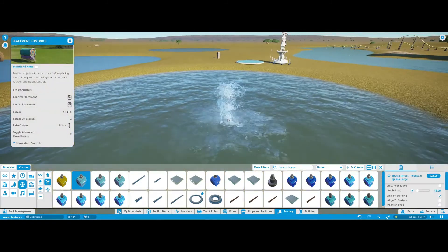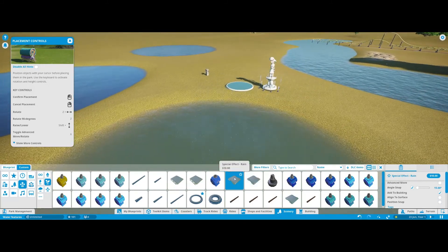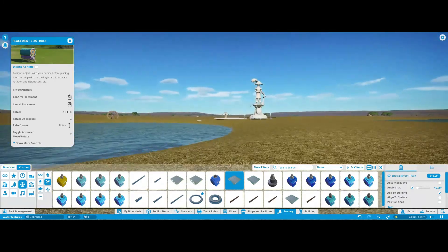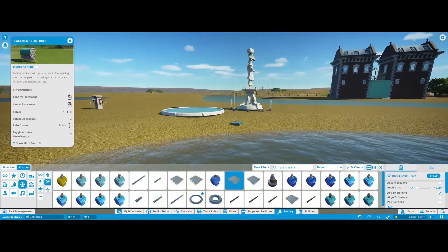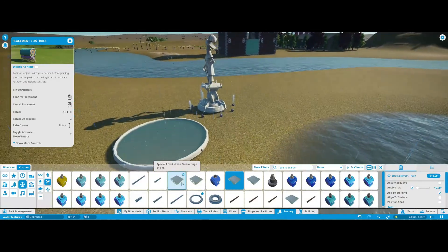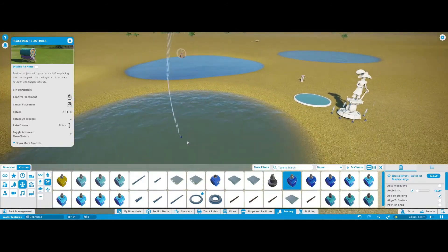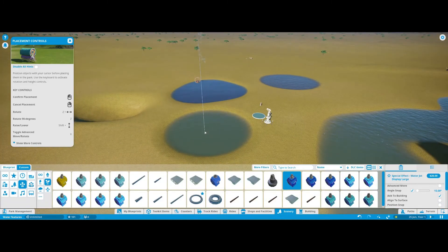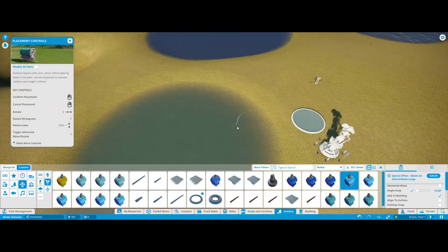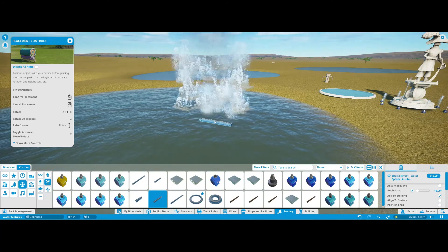Moving on, we also have taller jets and black waterfalls which I'll speak about in a minute. We also have rain — I think that's in one of the DLC packs — which is a nice water feature, great if you're adding a movie scene or you just like rain in your park. Then we have water jets normally used for big fountain displays with triggers, and also smaller versions if you don't want too large a water jet.